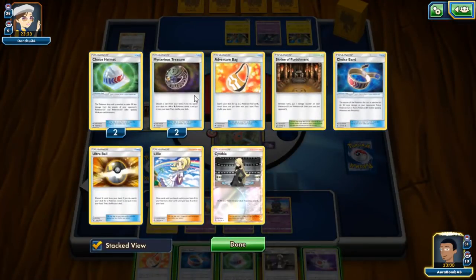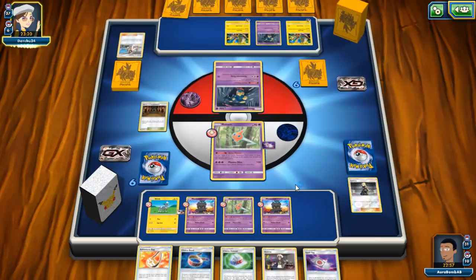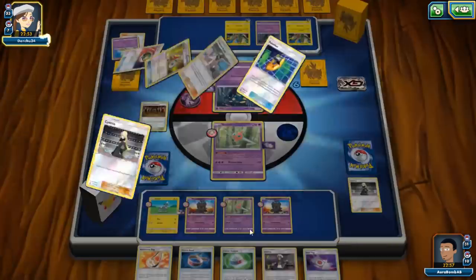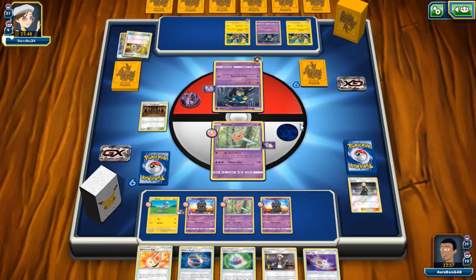It looks like we're going to be a whole turn behind. Luckily with our Shrine down he can't play his own Shrine. He probably has three Shrines in his list. Poison Barb is annoying because he'll start taking knockouts — though his retreat cost is two energy. He's just attaching energies mindlessly when he needs Counter Energies to actually win. He's going to run out of energy cards with no way to recover them. I'll take the win.